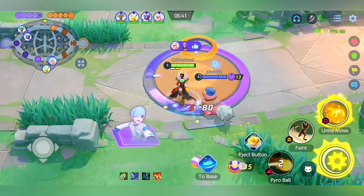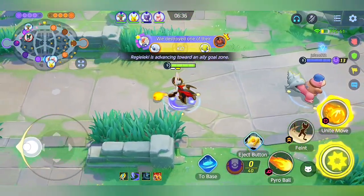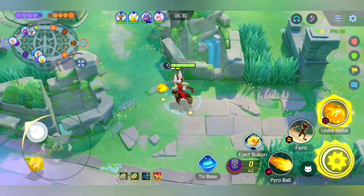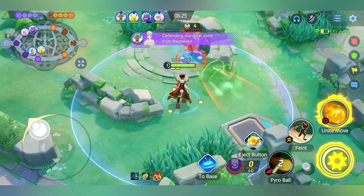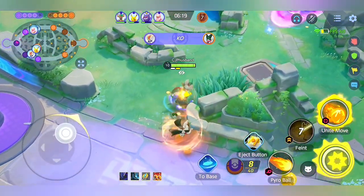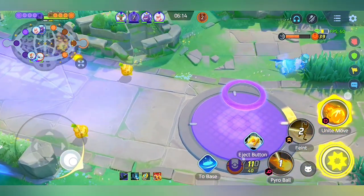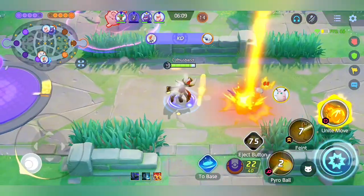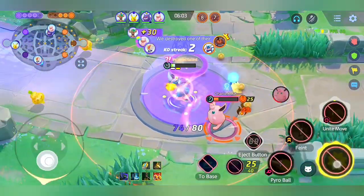I'm picking Feint because of Greninja's unite move — I can dodge it. Flame Charge is okay here, but I don't really recommend it because Wigglytuff uses Sing, and if you hit Wigglytuff with Flame Charge, Wigglytuff's passive will proc and pull you, making you vulnerable. Feint is also very good against Absol to counter his Pursuit. I can 1v3 this — look at that Pyro Ball damage using my unite move to kill them all, and Feint's regenerative effect is really good too.